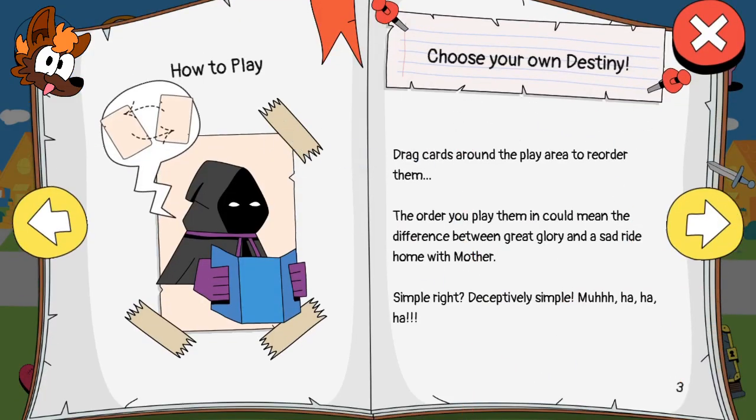How to play: choose your own destiny. Drag cards around the play area to order them. The order you play them in could mean the difference between great glory and a sad ride home with a mother. Simple, right? Acceptably simple.